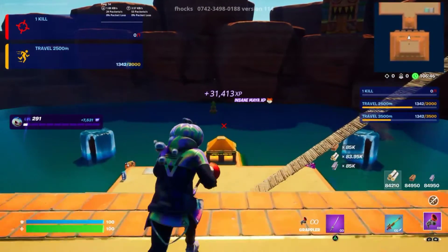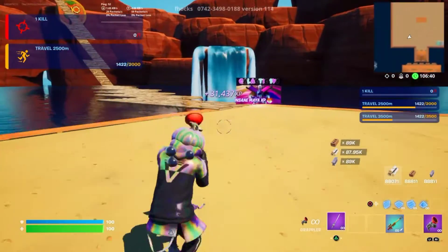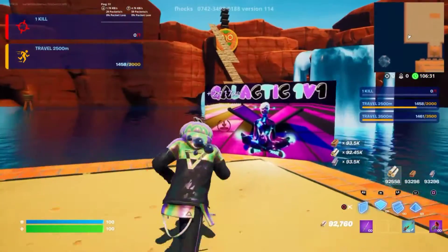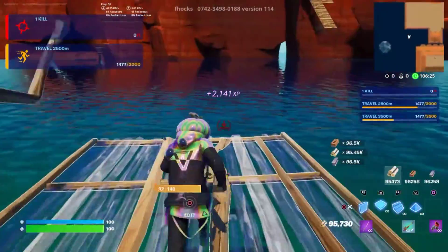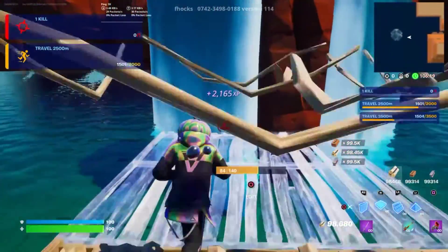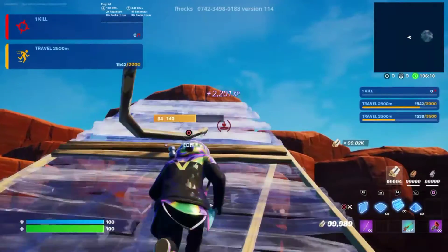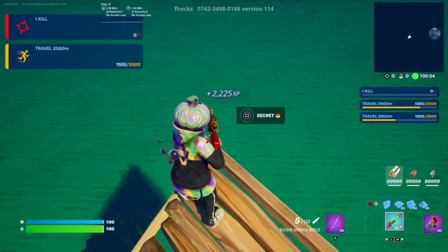Now for the next one, we're gonna go over to the right again. The spawn is over here — right where it says Galactic 1v1 — we're gonna build five floors to the front: one, two, three, four, and five. We turn to the right and build five more: one, two, three, four, and five. You actually gotta build onto this rock, and in front of you build five ramps: one, two, three, four, and five. Right there, all you have to do is simply press this button on the left and you'll be teleported back and start earning even more XP.